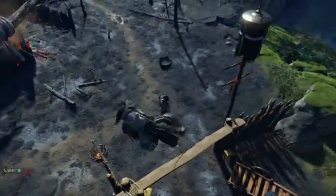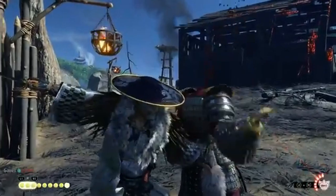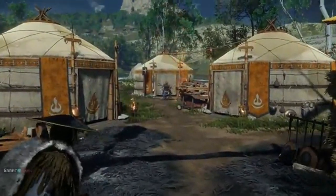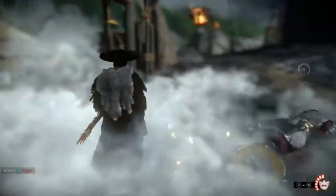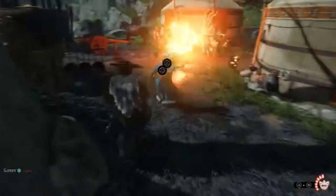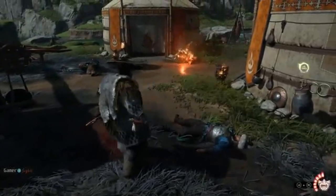For those who might not be familiar, Ghost of Tsushima is an open-world action-adventure game developed by Sucker Punch Productions and published by Sony Interactive Entertainment. Originally released for PlayStation, this game takes you on a journey through feudal Japan where you play as Jin Sakai, a samurai warrior fighting to free Tsushima Island from Mongol invaders. The Director's Cut brings even more to the table and it's now making its way to PC gamers.